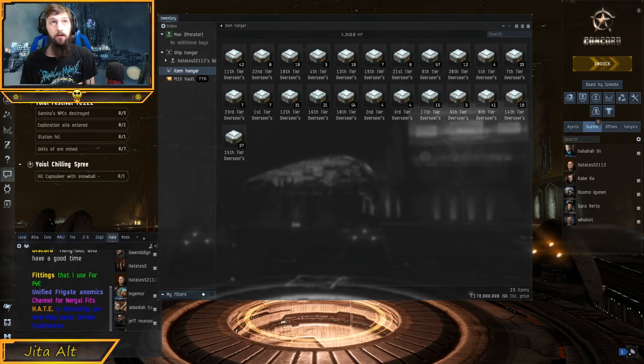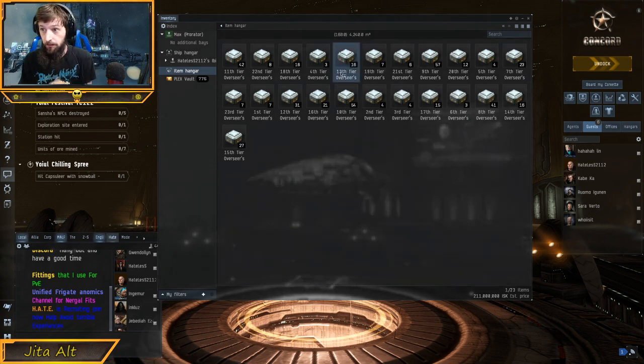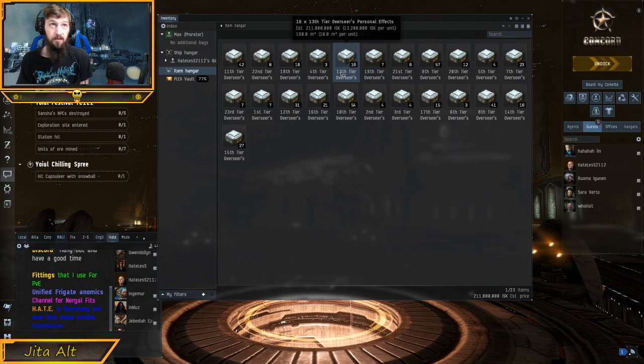Hello, this is Hateless Gaming. I wanted to bring you guys a quick little guide alongside the winter events. As you do these winter events, you're going to collect these boxes and their overseer effects. What do we do with them? Well, they get sold to NPCs.